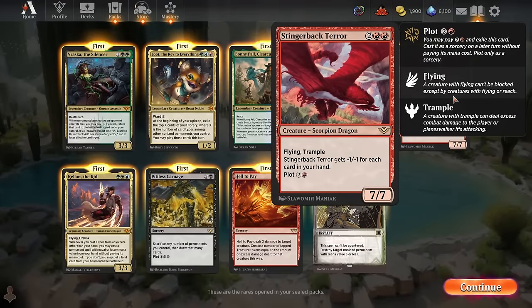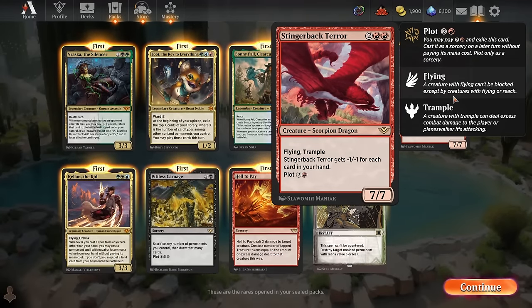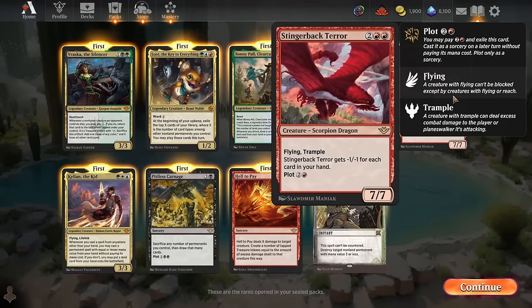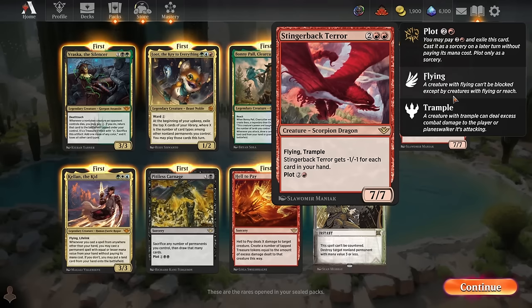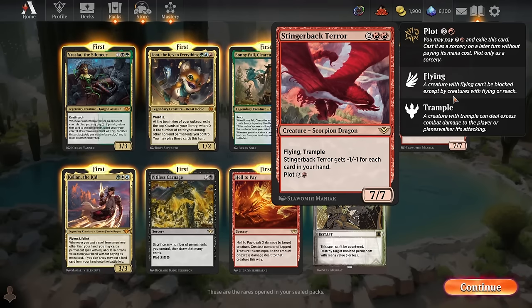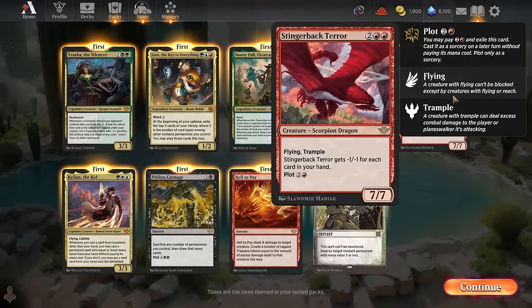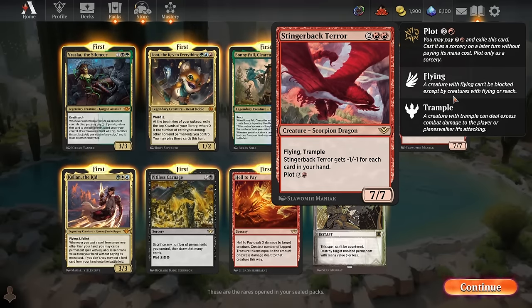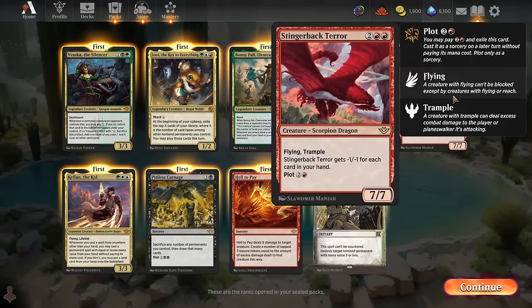The Stingerback Terror out of red is really huge — you need to lower the number of cards in your hand by casting or plotting a bunch of stuff, but if you do, this thing will be massive. Plot is a cool new mechanic where you exile the card from your hand at sorcery speed to play it for free on a later turn. You can spend only three mana to plot it, wait a turn, and it can be as big as a 7/7 flying trample.